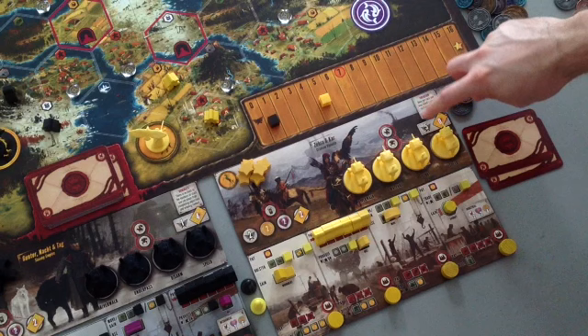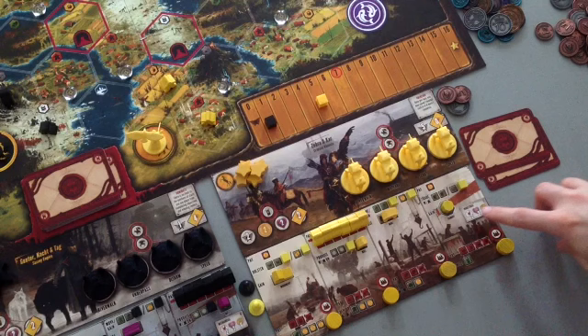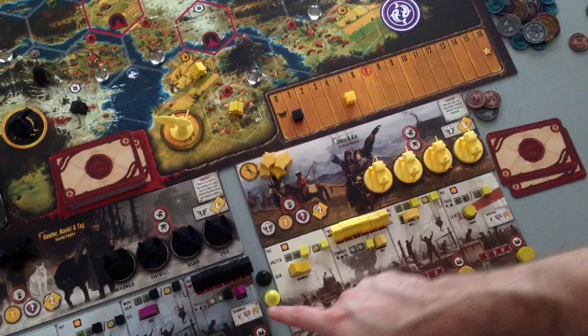The Saxon faction is really strategic — they start out with four combat cards and low power. Power is shown on this track. Whereas Zera, the character in the Crimean faction, starts off very powerful with a lot of combat power but no combat cards in hand. The player mats also show other starting resources: every player starts with two objective cards. The Crimean faction starts with two popularity versus three for the Saxons, and four coins versus six for the Saxons.